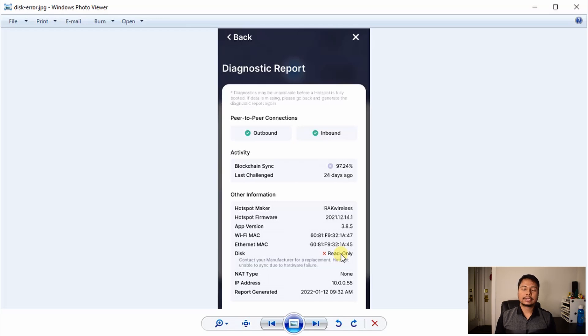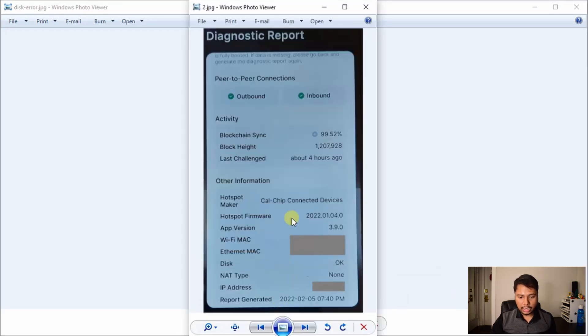There are also indirect ways to detect failure. If your miner has stopped earning, run the diagnostics and note down the blockchain height. If after a day or several hours the blockchain height is not increasing, even though you have good internet connection indicated by outbound and inbound, that would also indicate your disk has failed. A third situation is when your miner is not earning and when you try to run the diagnostics, the miner cannot pair with your mobile phone — even after restarting and waiting several minutes. That would indicate corruption of the micro SD card.